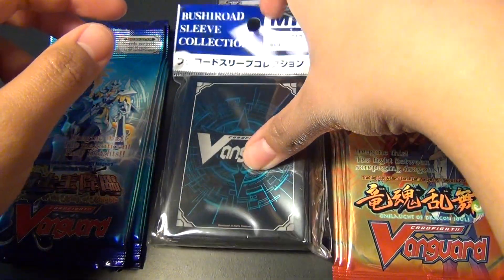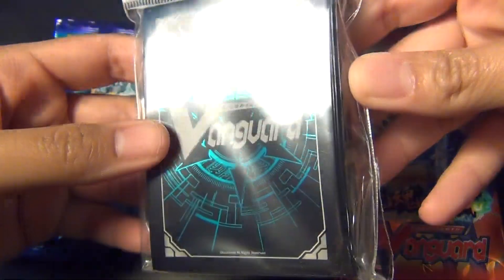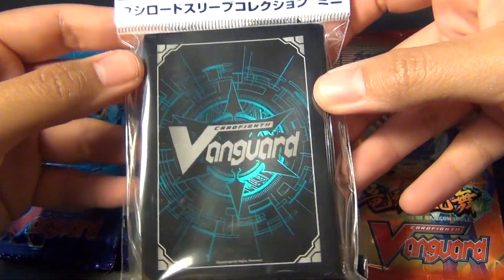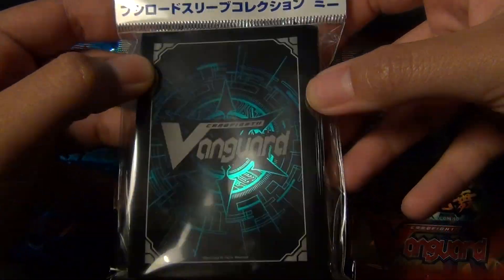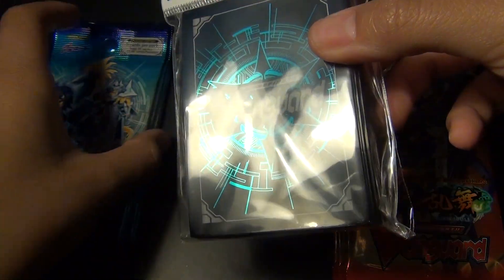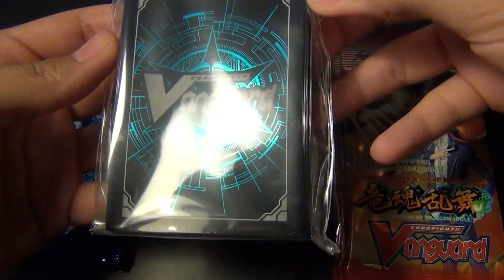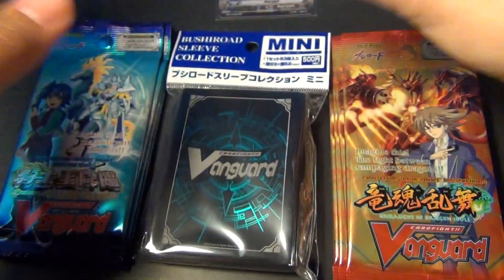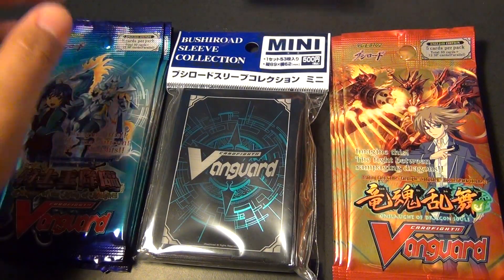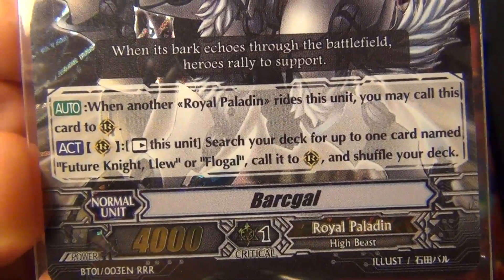I also bought some mini card sleeves, and it looks just like the back of the card. I didn't really like any of the character card sleeves, or the actual monster card sleeves, because I just want a neutral card sleeve. So if you guys don't know Barkle, this is his abilities.